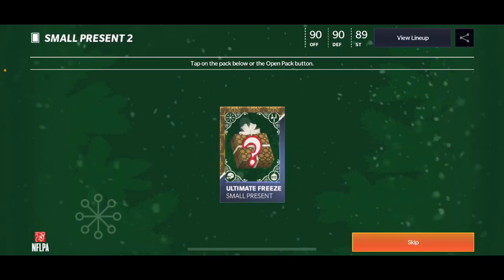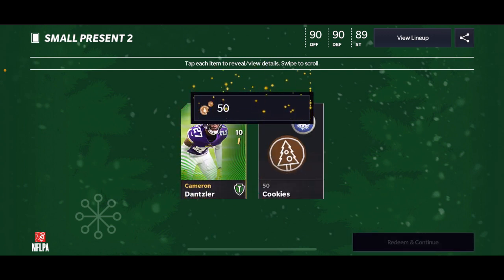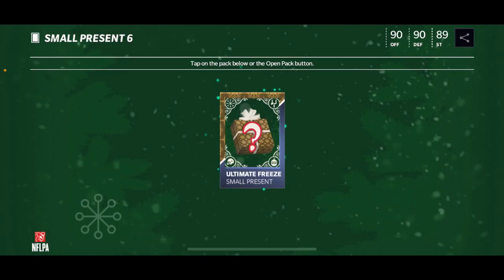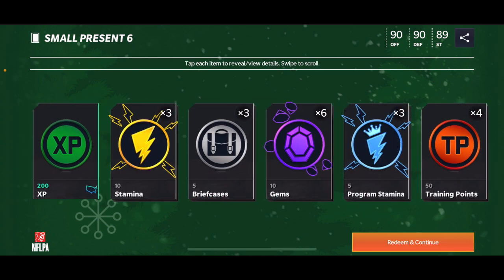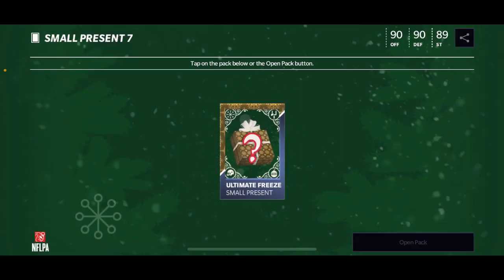Here comes a small present — we're gonna have some more. These presents are honestly super good, guys. I'm very happy with the outcome of this. We get more stamina gems and good stuff.